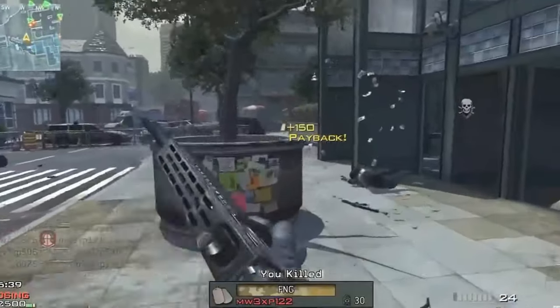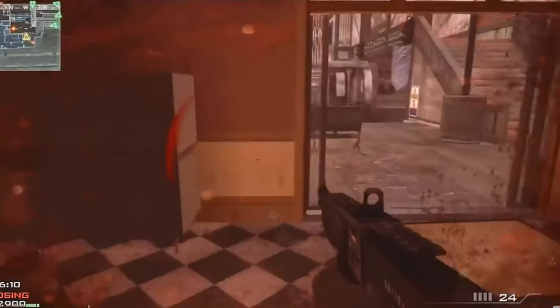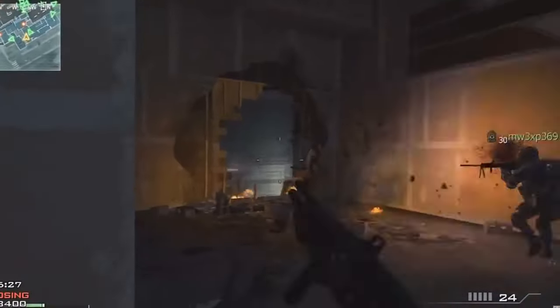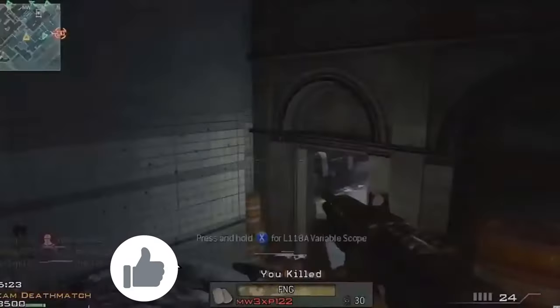Everyone on my Discord is actually a legend. Everyone's helping each other out always — literally 24/7, it's very active. So go ahead there, just ask someone who's got the Spaz 12 if they can drop it for you. They'll drop it to you in Zombies. Then there you go — you exfil with that bad boy and you now have the Reclaimer 18 unlocked without doing any stupid missions or whatever is required to unlock the gun.